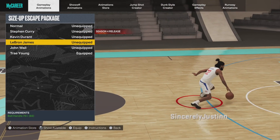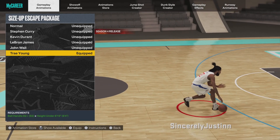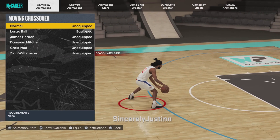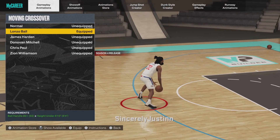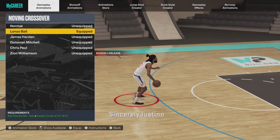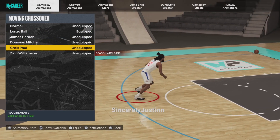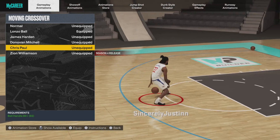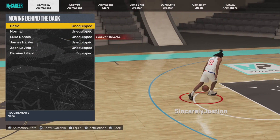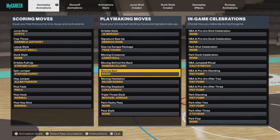Size-up escapes actually has a lot of good ones: Curry, KD, Braun, and Trae Young — you could use any of these four. For crossover, I'm going to say Lonzo because it's quick and easy. It feels like Chris Paul from 2K22, but Chris Paul doesn't feel like the old Chris Paul anymore.